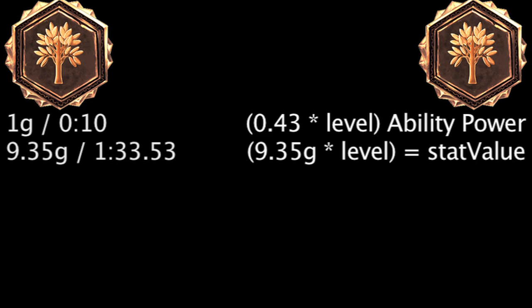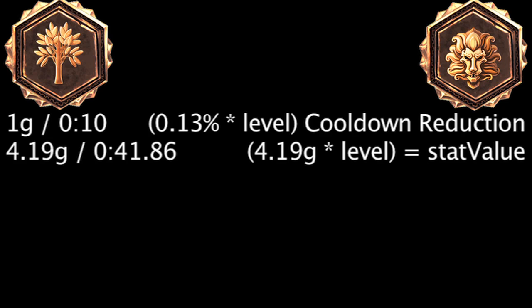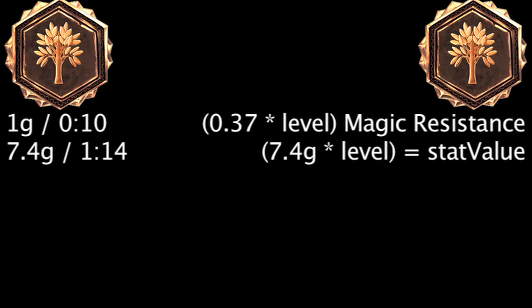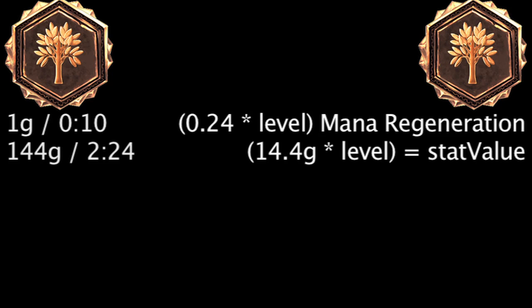It will take 1 minute and 33.53 seconds to become more cost-effective than a quintessence of scaling ability power for each level. It will take 1 minute and 40 seconds to become more cost-effective than a quintessence of scaling attack damage for each level. It will take 41.86 seconds to become more cost-effective than the quintessence of scaling cooldown reduction for each level. It will take 1 minute and 11.28 seconds to become more cost-effective than the quintessence of scaling health for each level. It will take 1 minute and 40.8 seconds to become more cost-effective than the quintessence of scaling health regeneration for each level. It will take 1 minute and 14 seconds to become more cost-effective than the quintessence of scaling magic resistance for each level. It will take 1 minute and 23.4 seconds to become more cost-effective than the quintessence of scaling mana for each level. It will take 2 minutes and 24 seconds to become more cost-effective than the quintessence of scaling mana regeneration for each level.